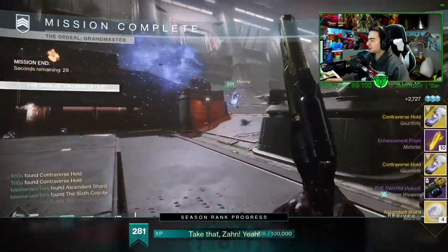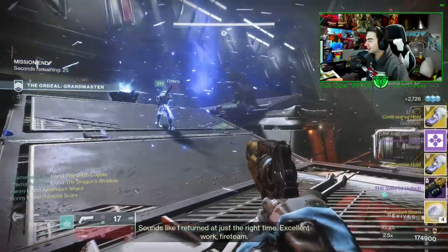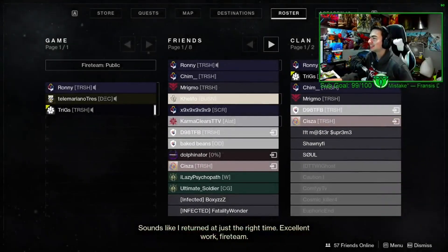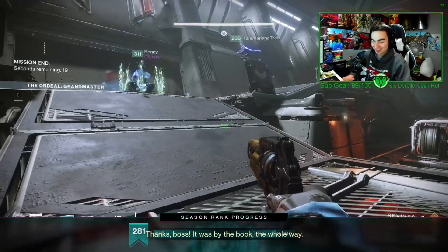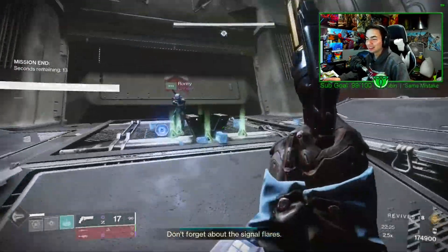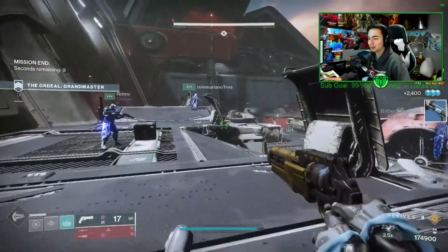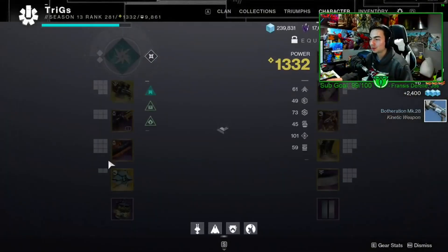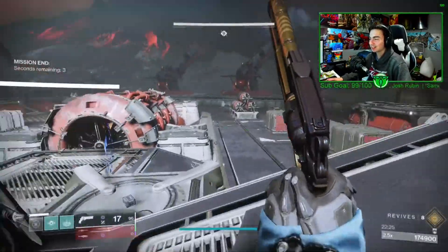All right, let's see the loot. Two exotics, ten prisms, ascendant shards from that — what the hell. There it is folks, there's the best farm. As you can see, it is double nightfall loop. Do the Arms Dealer GM — as you can see, four shards and ten prisms in one run with two exotics. Holy hell. Take advantage of this.